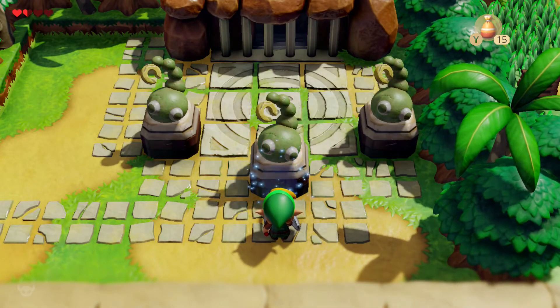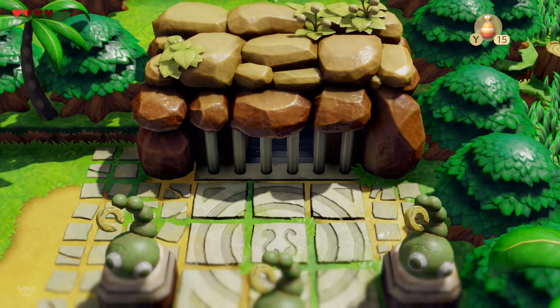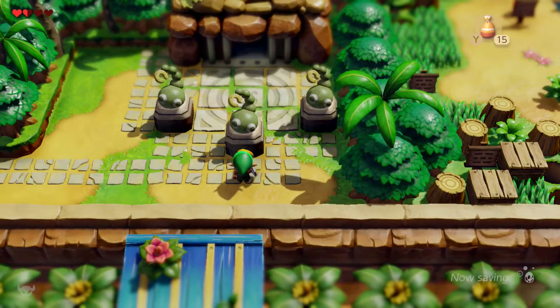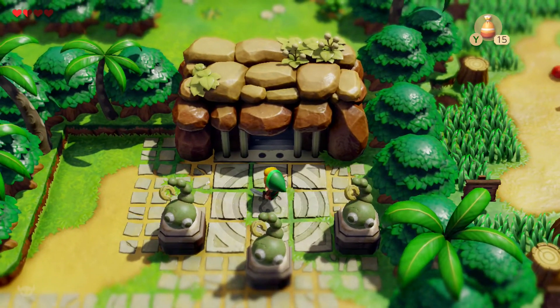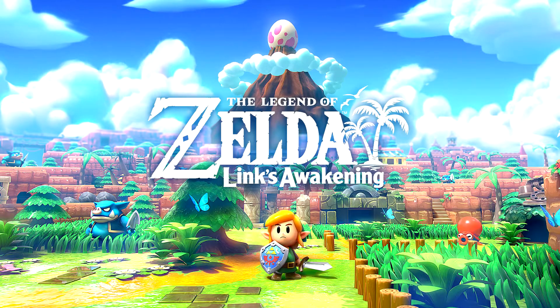This is our real destination for now — the Tail Cave. Stick our key into the lock, the door opens. Next time on The Legend of Zelda: Link's Awakening, we're going into the Tail Cave. Thanks so much for watching — goodbye, we'll see you next time.